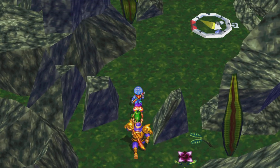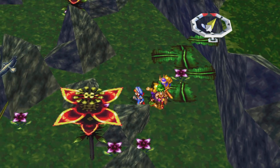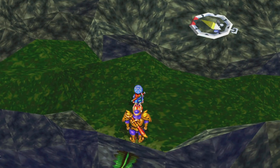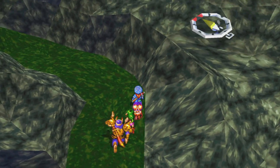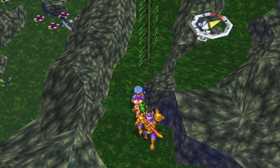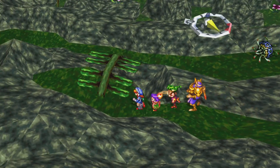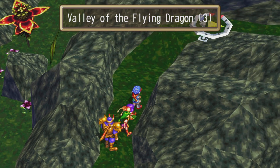I probably could have cut maybe five minutes off of this video if I had had a better map. Back up and nothing there. I know there's at least one more enemy. I was looking for this bridge here — not two enemies — because there's money right there. Back down, kill this last enemy, and we can go into Valley of the Flying Dragon 4.